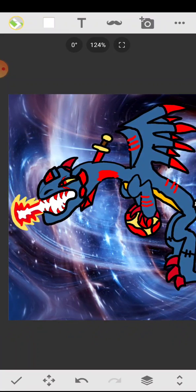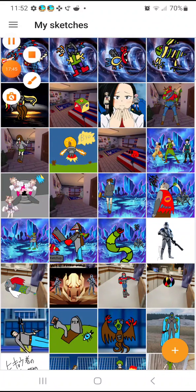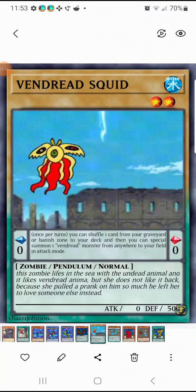It's like my Vendred Squid — this zombie lives in the sea with the underdead — Sinmock Sea Creep. He liked Vendred Anima but she didn't like him, because she pranks on him so much he left her to love someone else.